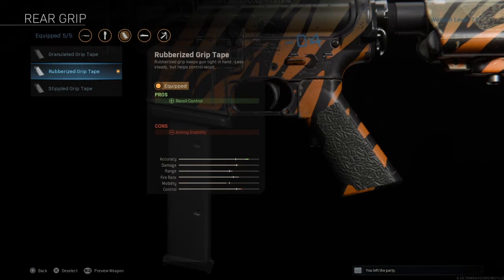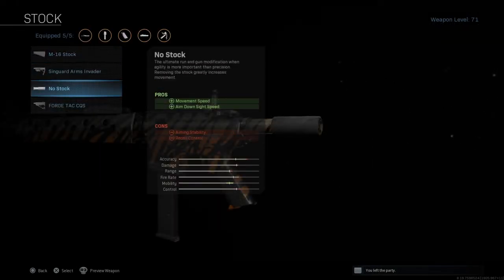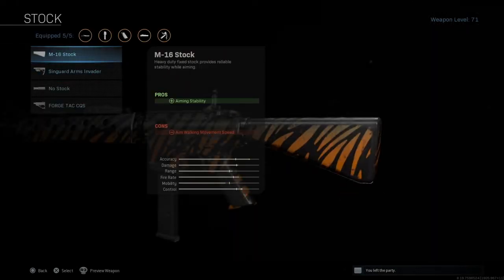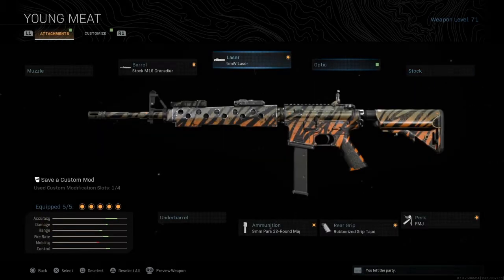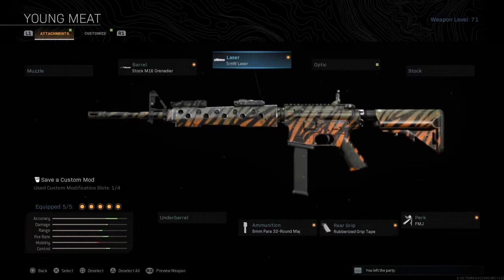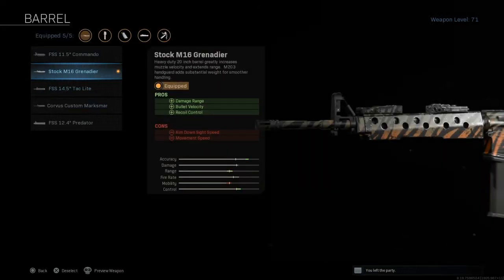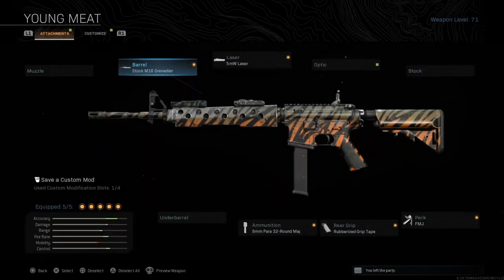The grip tape helps me stabilize with my weapon and my mobility. My stock — I have the original stock it came with. My laser is the 5mw laser; it helps me aim a whole lot, improving my hipfire accuracy and sprint-to-fire speed. My barrel is the stock M16 Grenader, which is really good for recoil control and damage range. That is my first loadout.